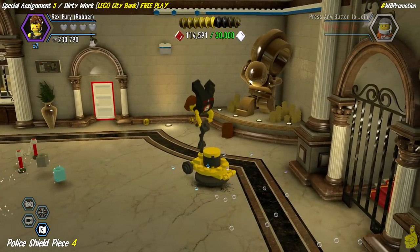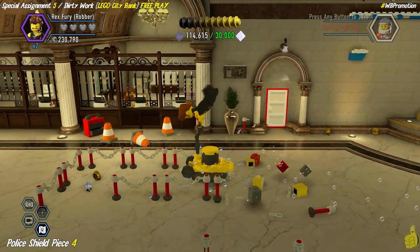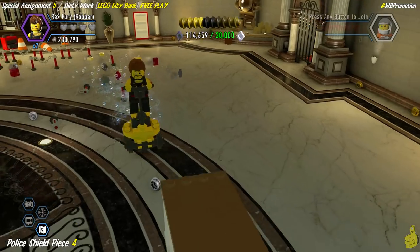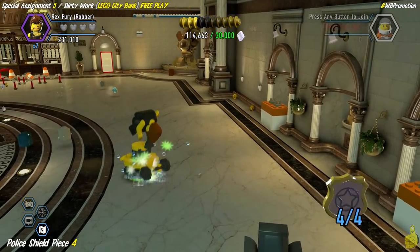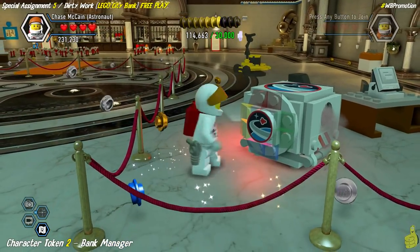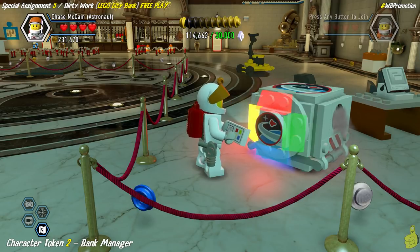If you've completed the story, you actually get a 2x for all those super bricks too. We've got well over the amount needed. The fifth and final pile is down towards the right side of the screen. Earlier I mentioned Loki's spot — it's actually right there on the right hand side as we collect that fourth police shield piece. Switch to the astronaut version for a space crate puzzle, and I actually get it on my first try this time.